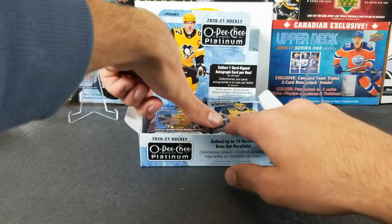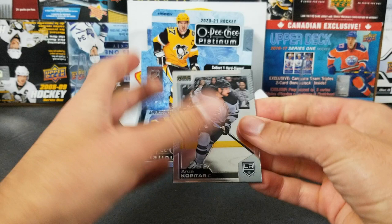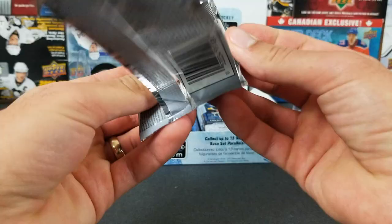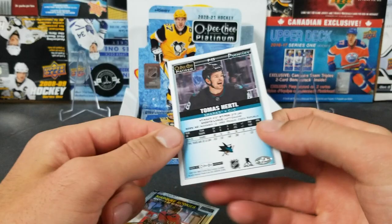A nice low-numbered card to start it off. Second pack: we got Zayko, Pitar, and a Best in the World John Tavares. They changed them up a bit too. Alex Belzile and Mark Schifley. We got David Perron, Nico Hischier retro, and a rainbow retro — Thomas Hertel.